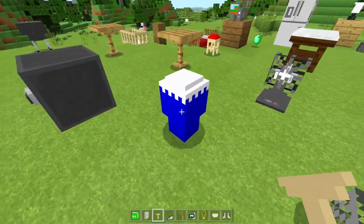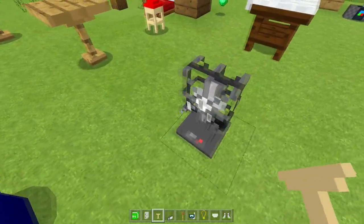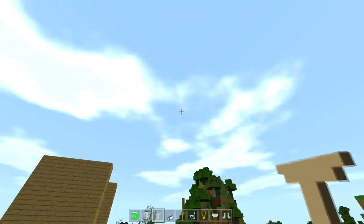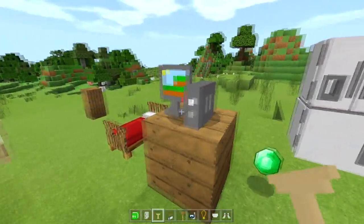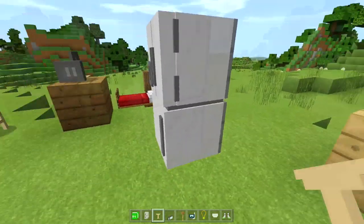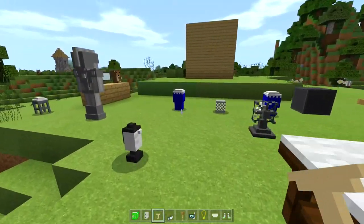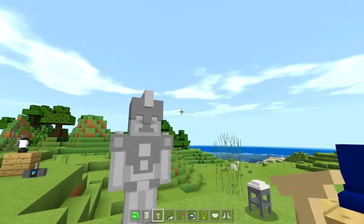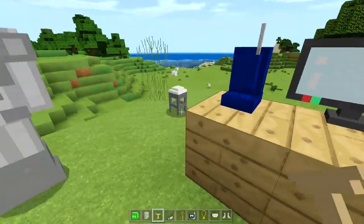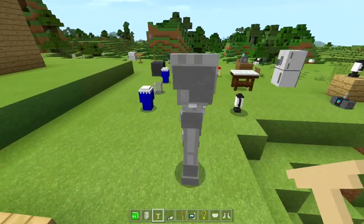We have a safe, a blue drum, a trash can, an electric fan, and a stool that you can actually sit on. Then there's a PC with a monitor, a fridge, a refrigerator, a boom box, one of those kitchen mixers, a statue, a flat screen TV, a telephone, a teddy bear, and a gray stool.